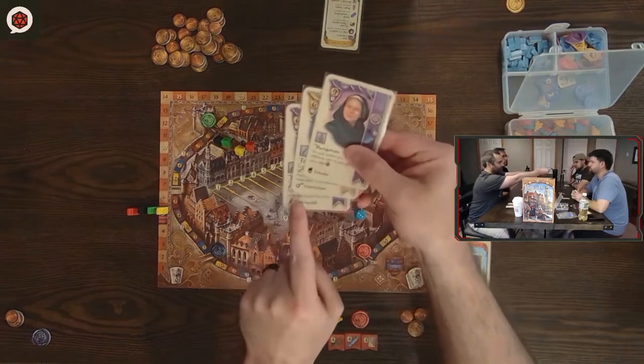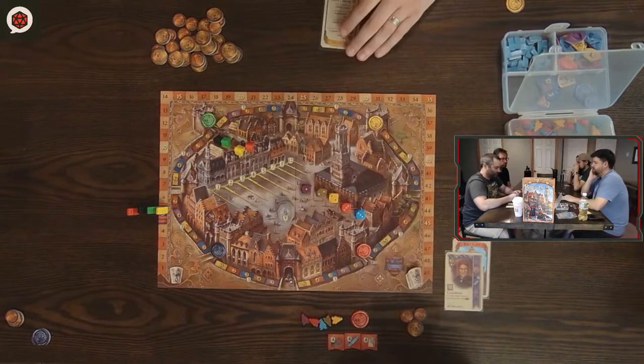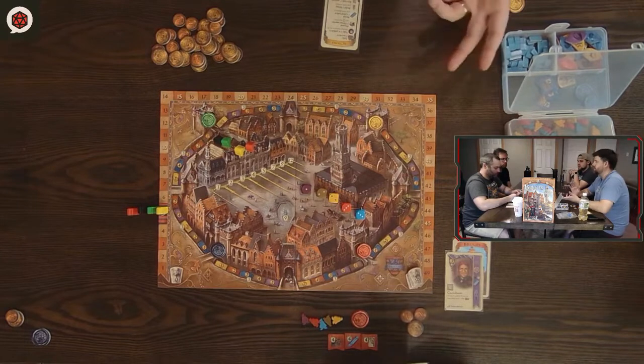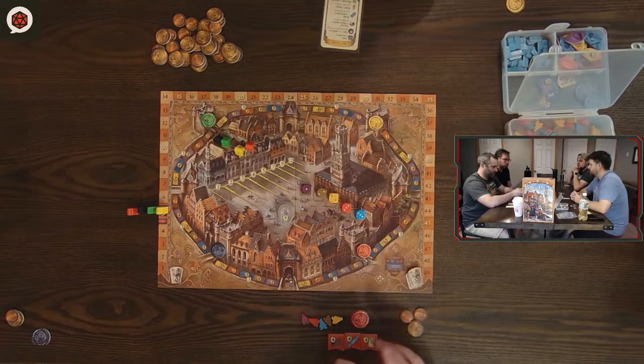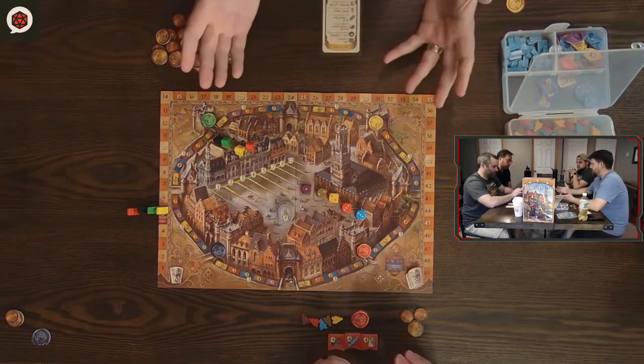There are certain endgame scoring cards on different people that say if you have a certain number of scholars, you get victory points — or a certain number of artists, or whatever. So profession types can matter for endgame scoring. That's basically the entire game.